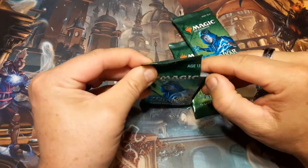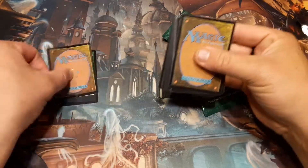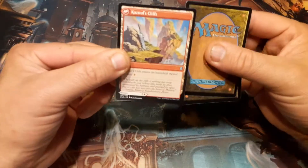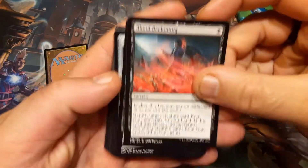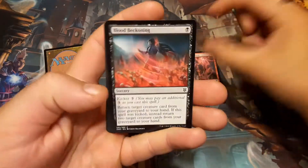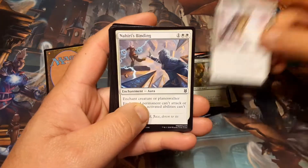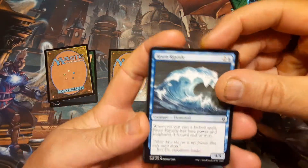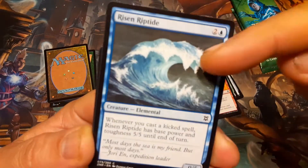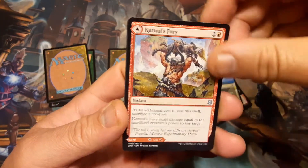I've gone through my binder and just noticed that. First pack cards: Ardent Electromancer, Blood Reckoning — still one of my favorite sorceries — Utility Knife, Resolute Strike, Nahiri's Binding, Molten Blast. Nahiri — I don't have Nahiri either. Risen Riptide — still hate that picture, it's terrible. Makandi Ox — like the 12th version of that one. And Kazuul's Fury.